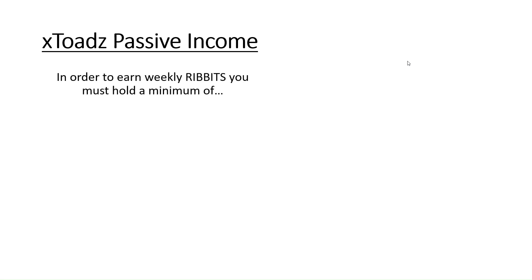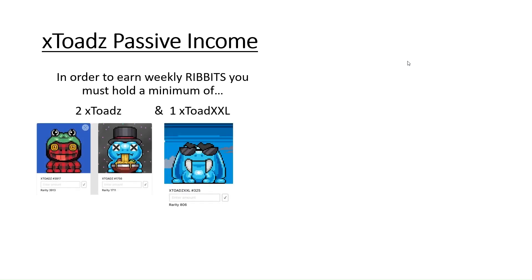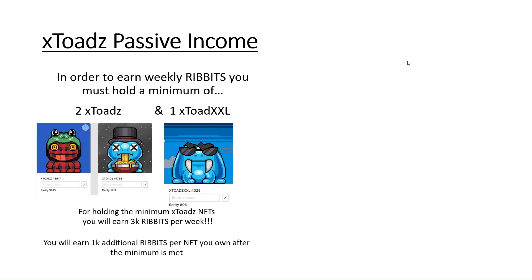Now, on to the X-Toads passive income, because that's what we're here for — we want to start generating some passive income. In order to earn the weekly ribbits, you must hold a minimum of two X-Toads and one X-Toad XXL. For holding the minimum, you will receive 3,000 ribbits per week. You'll earn an additional 1,000 ribbits per NFT that you own after the minimum has been met. The X-Toads NFTs may be purchased at xrp.cafe, and that link will be down in the description.